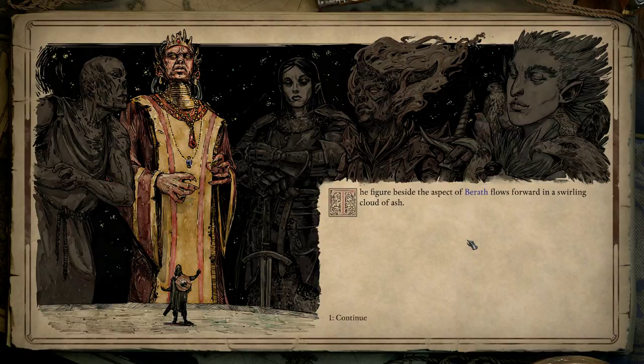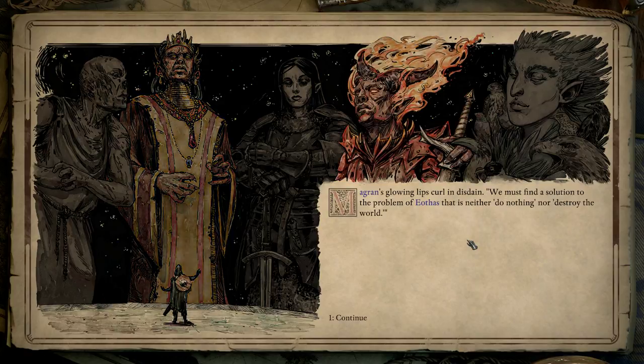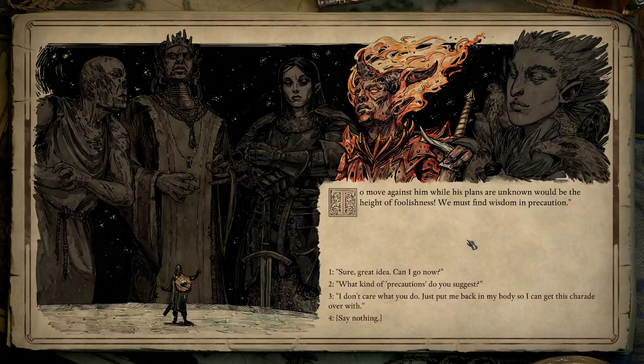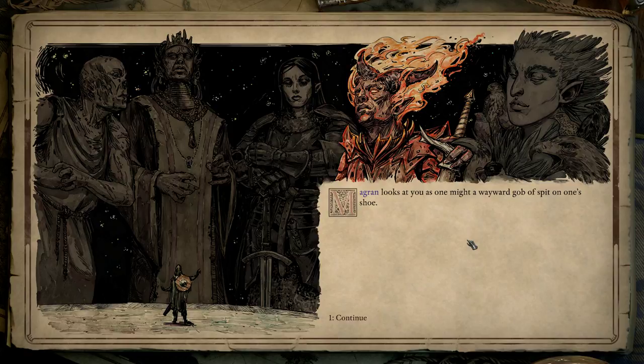The figure beside the aspect of Bareth flows forward in a swirling cloud of ash. The ash falls to the tiles and reveals a molten-skinned woman leaning on a monstrous, wicked-edged broadsword. Mogren's glowing lips curl in disdain: 'We must find a solution to the problem of Aethys that is neither do nothing, nor destroy the world.' Yeah, something between those two would be great. 'I acted in haste during the Saints' War. You will not goad me into doing the same now. To move against him while his plans are unknown would be the height of foolishness. We must find wisdom in precaution,' Mogren says.